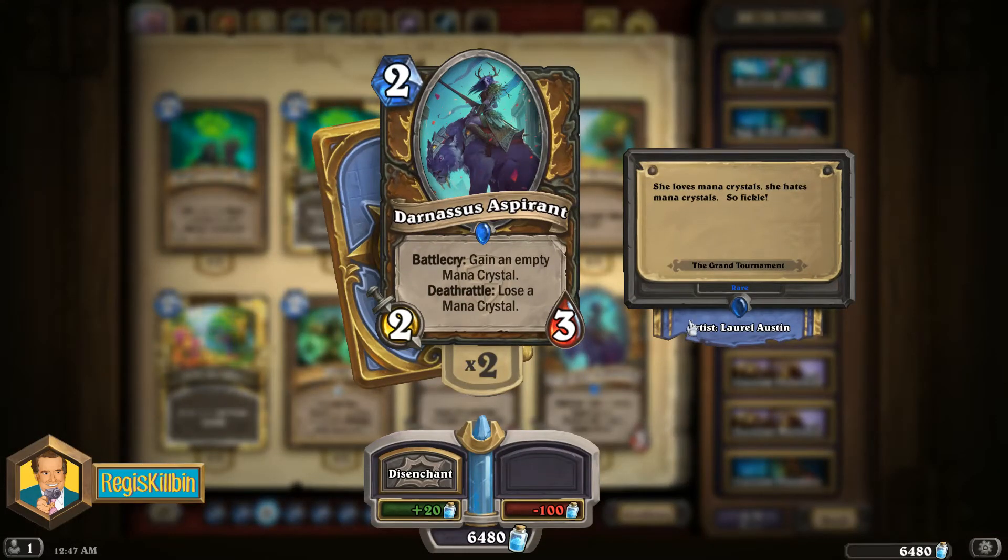Number 10 is actually a newer one from the Grand Tournament — this is Darnassus Aspirant. This 2-mana 2/3 basically attaches a Wild Growth to a body, and since druids are really about ramping up their mana availability, Darnassus Aspirant allows you to do that while also still developing a board presence, which is something druid always struggled with. They had to play a catch-up game because they'd play Wild Growth but couldn't play a minion simultaneously, relying on taunts and other fallbacks. But this one gives you the opportunity to ramp from the Battlecry effect while defending yourself from really hyper-aggressive decks.